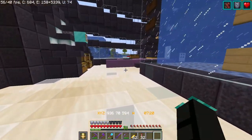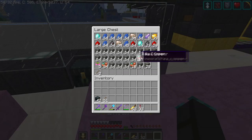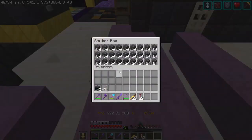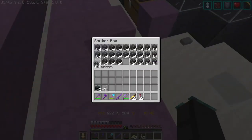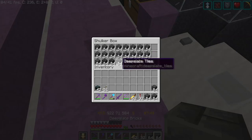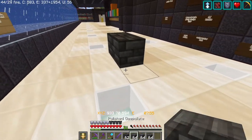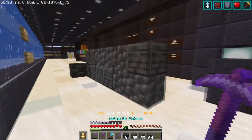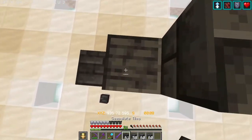I spent the past couple hours mining a whole ton of it. I've got shulkers and shulkers of a mix of deepslate bricks, deepslate tiles, polished deepslate, and normal cobbled deepslate. What I want to try to do with my next build is something I've seen a lot of the Hermits do — have block diversity. All of these blocks pretty much go together, and even the cobbled deepslate works, it just needs to be used a little less.